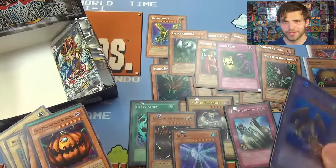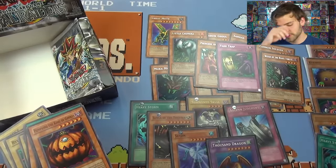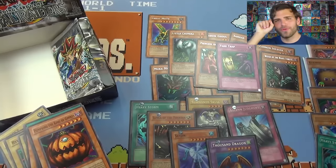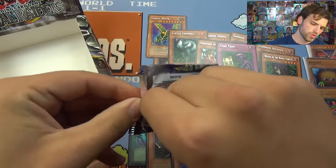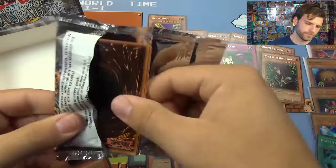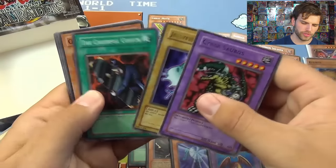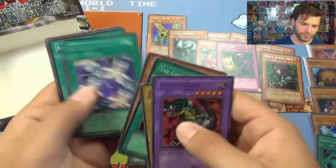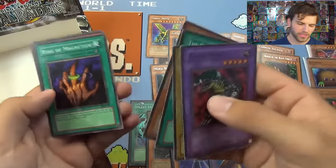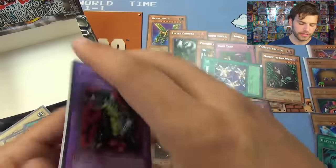Thank you guys for believing in the heart of the cards because we needed that. Six foils — boom! Can we get seven? Can we get a foil in the last pack of destiny? Mystic Horseman, Cybersaurus, Jellyfish, Cheerful Coffin, Queen's Double, Elegant Egotist — not today. Ring of Magnetism, Blast Juggler. That was freaking awesome — I love MRD.